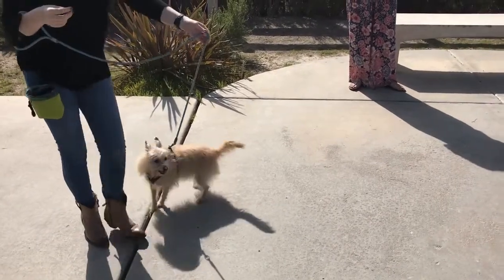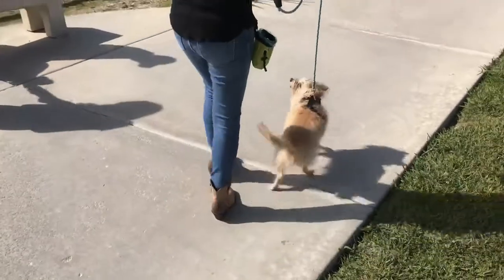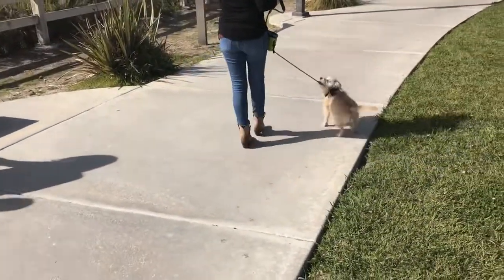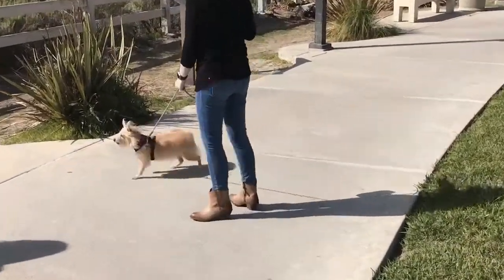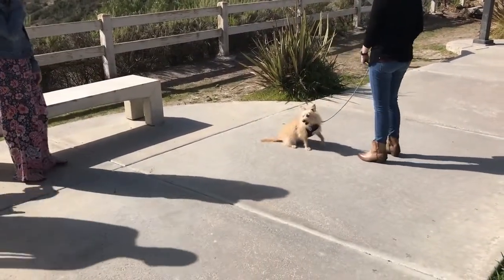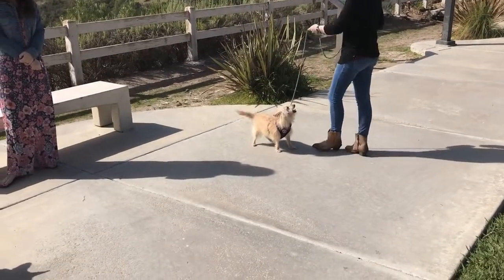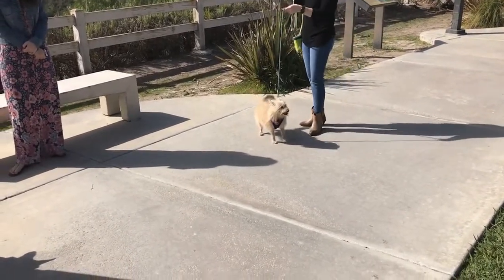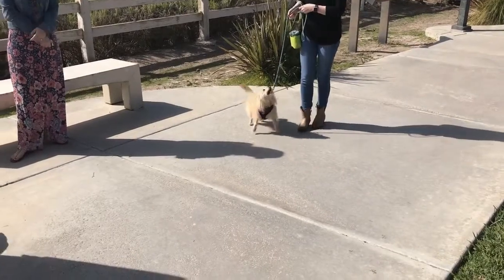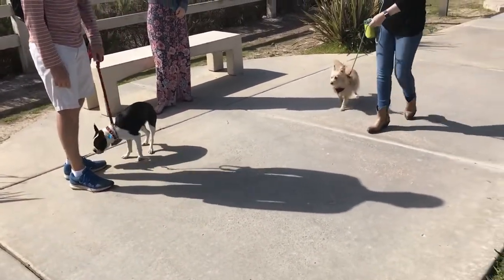Kim likes to walk on my right side, and that's typically where I tell her to walk, so that's exactly where she wants to be. We're just going to continue with our interactions. I'm going to continue to ask her for the look, and she continues to do really well. We're going to end on a calm, happy note — everybody's going to have a very soothing energy when we leave. You can see right here, we're walking past each other and everybody's good.